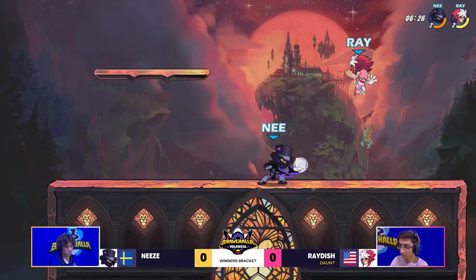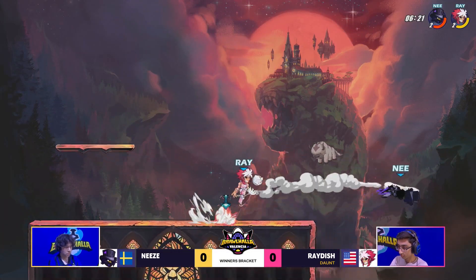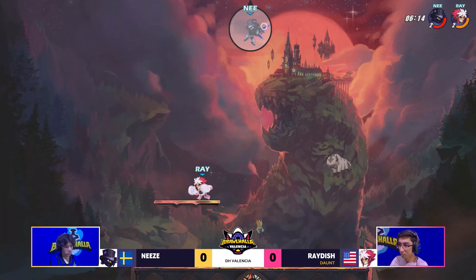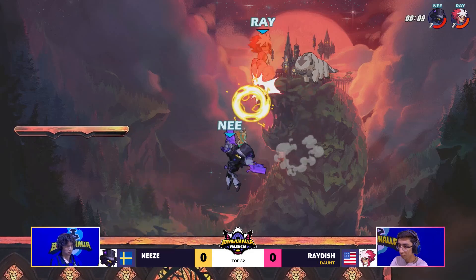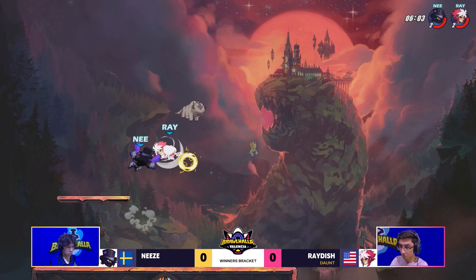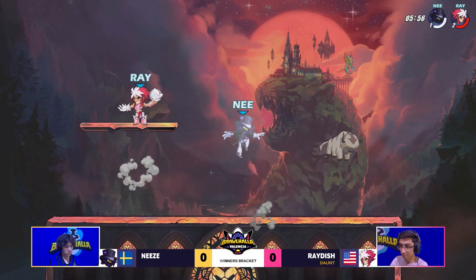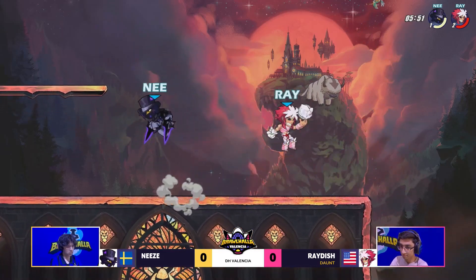Nice falling side air coming out from Raidish as he's landing back on the ground — he's been very aerial so far. Even got below Knees at one point, hitting with the recovery. Yet another landing side air to get back onto the platform. He's building up damage so much more quickly than Knees. Knees is in KO damage and Raidish is looking for the KO moves — the gauntlets are out, so it could be just a raw recovery. Knees hits the D-Lite into the recovery, but didn't have quite enough damage given that high ceiling on this map and the defensive Petra.